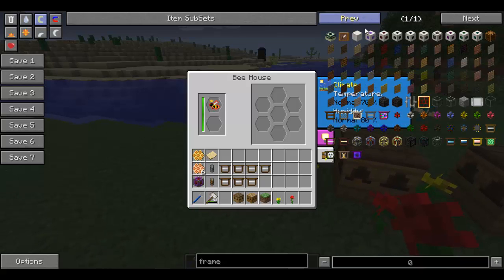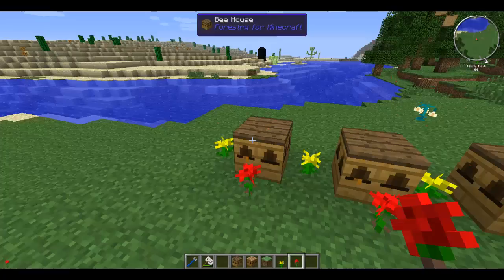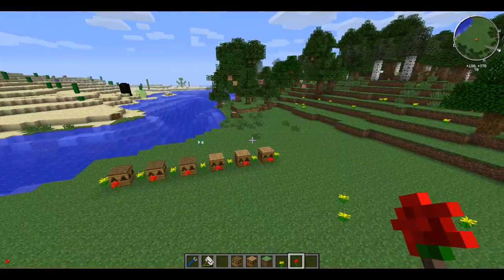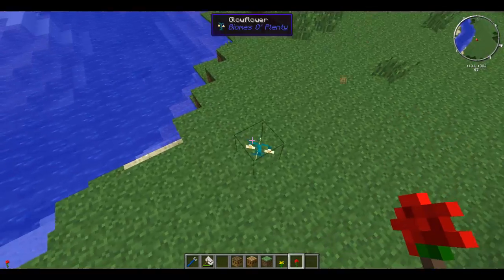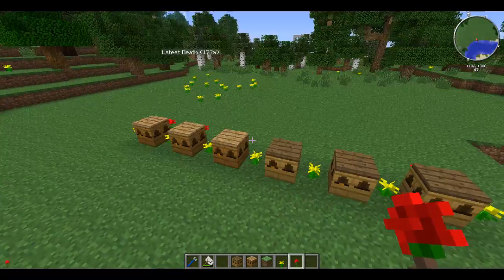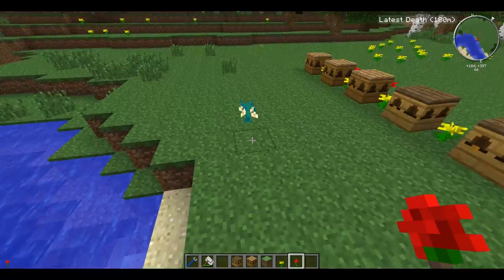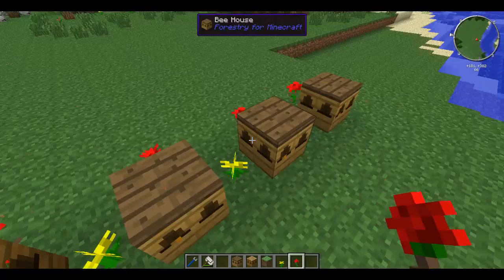The temperature is normal at 70% and the humidity is at 80%, which is why I chose a normal biome - a plain forest biome - because the temperature and humidity is somewhere in the middle. So it shouldn't make too many problems. As you can see here, I've just got a glow flower which was produced by one of these bees. These bees naturally will spawn flowers around them as they mutate and breed and produce babies.